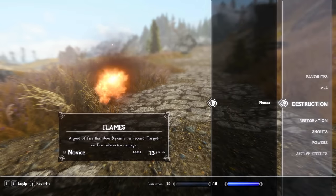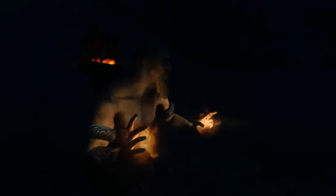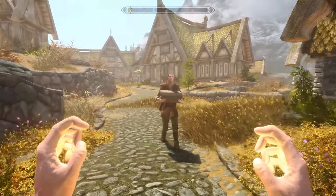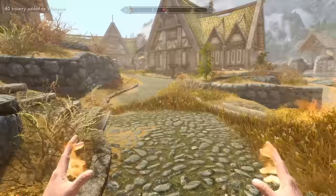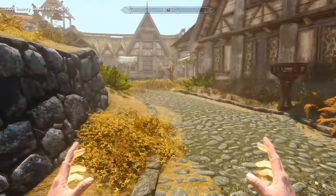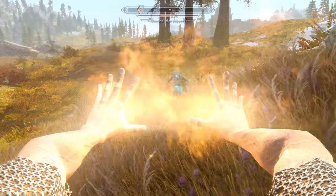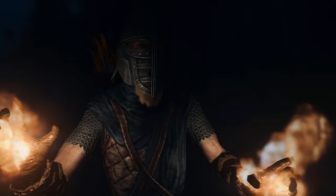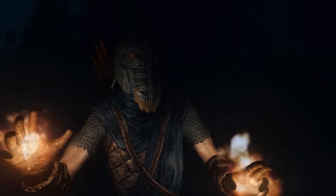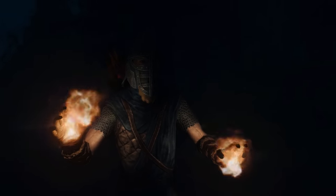Starting off, the flame spell is usually the first the player's ever exposed to and uses. It's automatically unlocked by your character at the game's start in Helgen, and it does some pretty decent damage, at least considering your level then. Additionally, it causes prolonged burning damage to targets, and may even hold the best magicka to damage ratio out of any spell in the game, dealing 8 points of damage a second in exchange for just 14 magicka per second. And besides, who doesn't want the ability to shoot fire out of their hands? Despite the spell's objective usefulness and wide exposure, it has a small quirk that the player can exploit that's gone unnoticed by most.